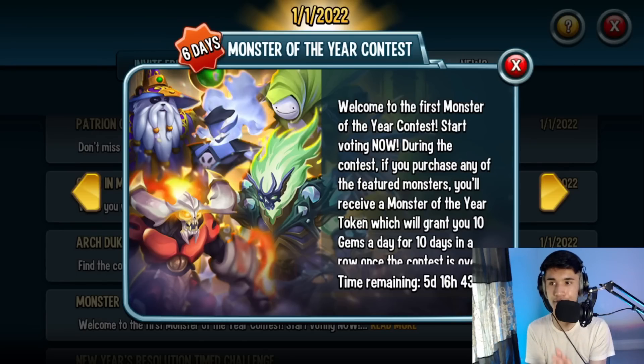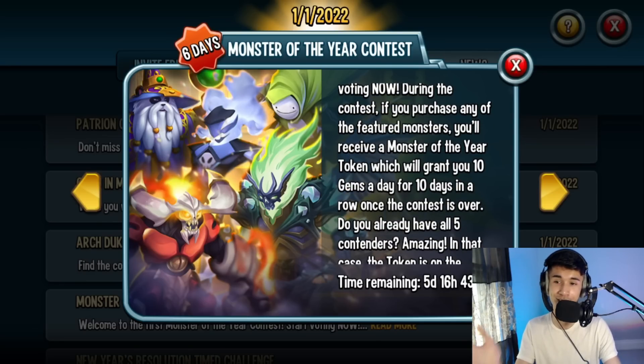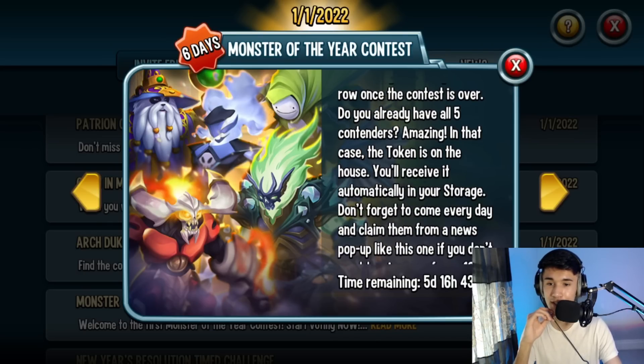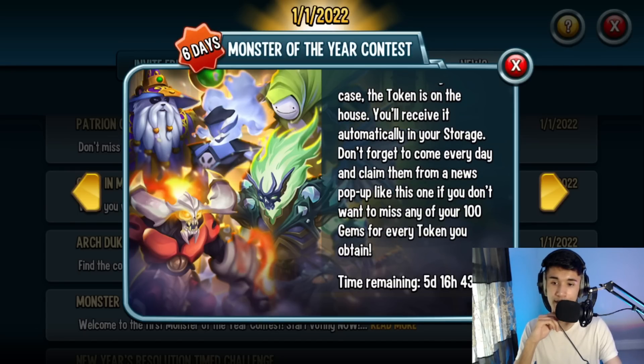This event will last about six days in total — right now there's about five days and 16 hours remaining. It says: 'Welcome to the first Monster of the Year contest, start voting now.' During the contest, if you purchase any of the featured monsters you'll receive a Monster of the Year token which will grant you 10 gems a day for 10 days — that's about 100 gems. So you're not only obtaining the monster but also 100 gems if you log in every day.